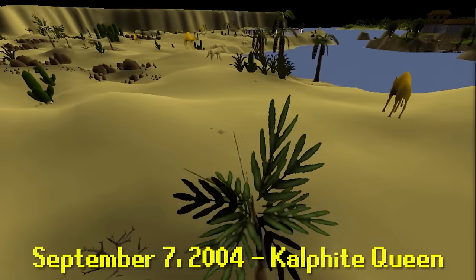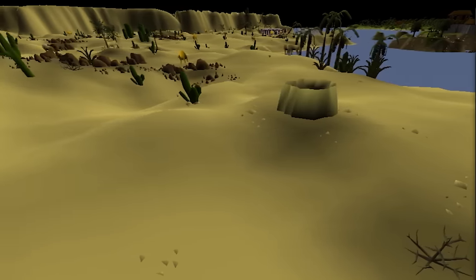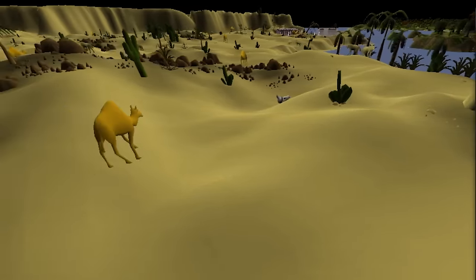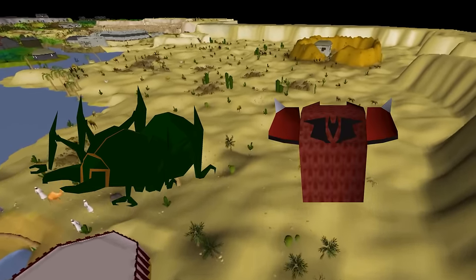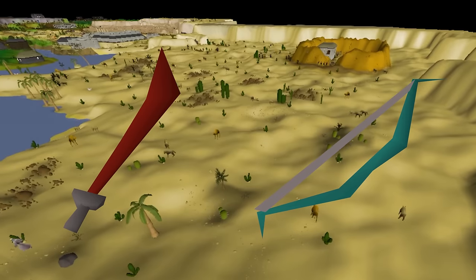On September 7th, new bugs are found within a hole that goes deep into the Kharidian Desert. Kalphites are released with the newest and baddest boss RuneScape has ever seen — the Kalphite Queen. The Fabled Dragon Chain Body is released, offering a new best-in-slot melee chain body. Keep in mind that a Dragon Longsword and an MSB were still the best weapons in the game.